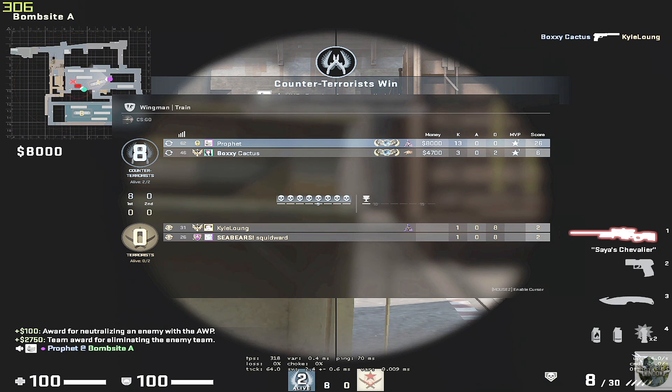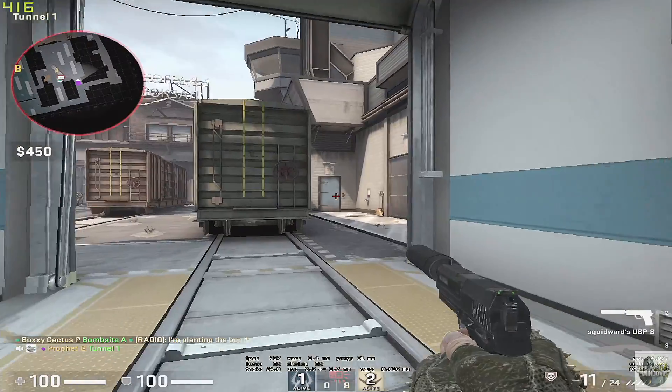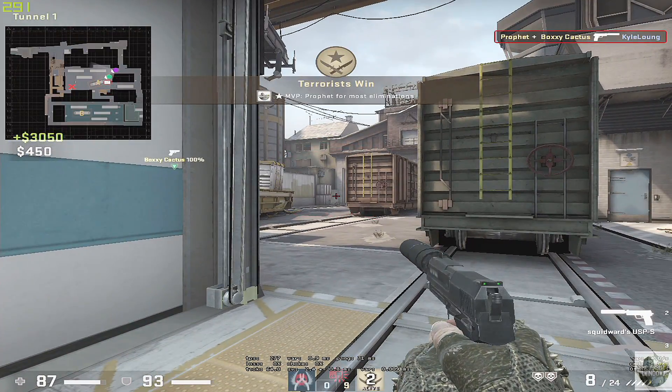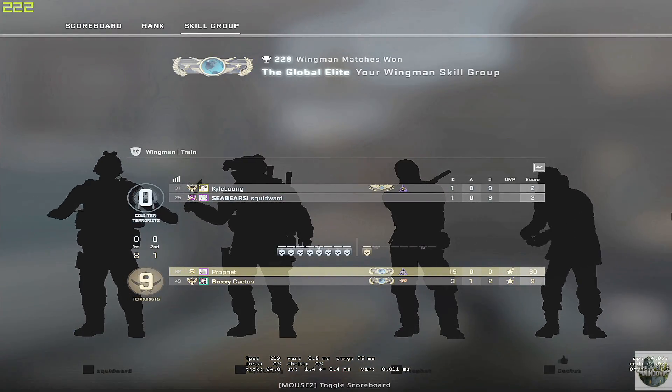Usually it's not this one-sided, but what I'd like to say is that you want to warm up for about 30 to 45 minutes. And because of that, I suggest you do three Wingman games, since this Wingman game took less than 10 minutes.